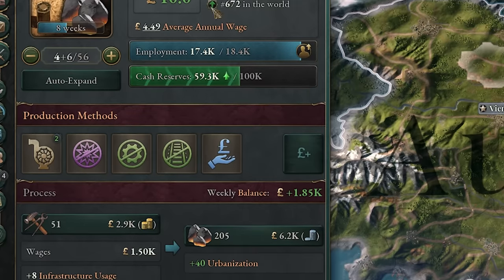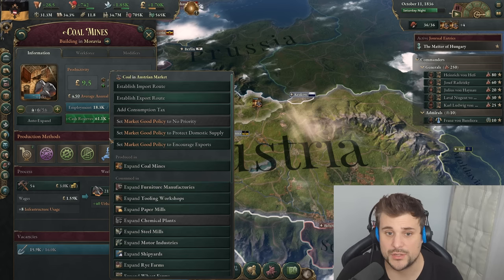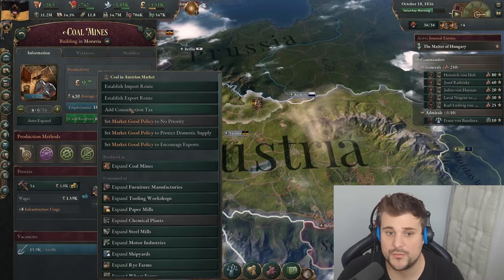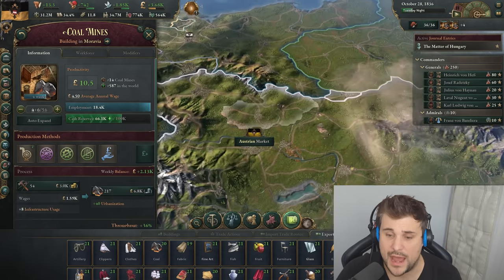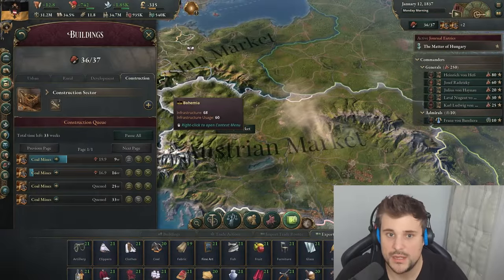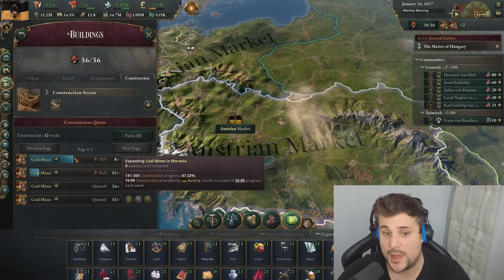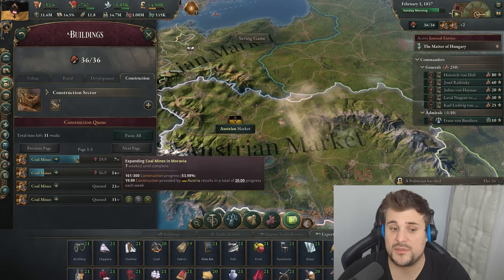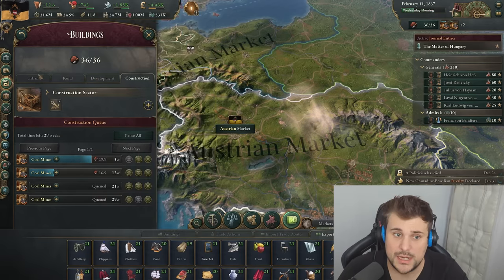As you can see, the coal mines are expanding, employing more people, and building up cash reserves because they're very profitable. You can also right-click on the coal and set an export route to sell that coal on the market. As we're producing more coal, we're exporting it out of the country, and they have to pay a tariff for that as well as the cost of the coal, resulting in lovely, juicy profits.